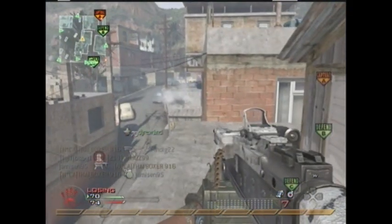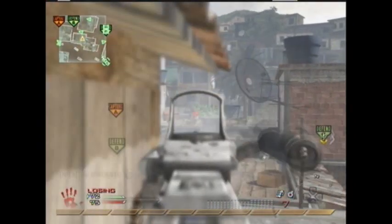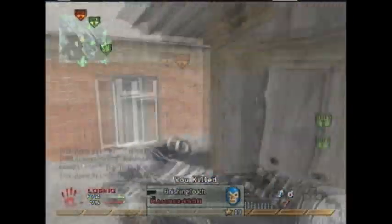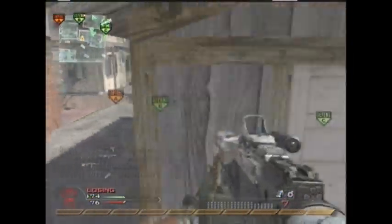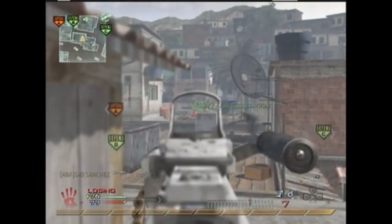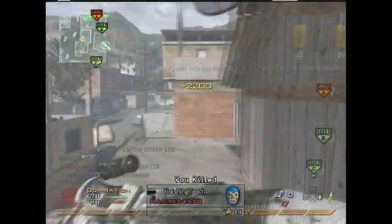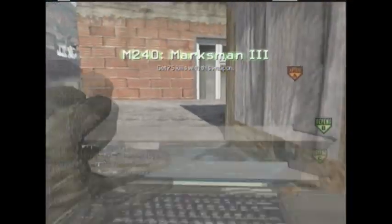I also had a High-Rise request, but I do pretty badly on High-Rise — I always get spawn-trapped because whenever I get High-Rise, I don't have a party. But when I do have a party, it's going to be great because you can just spawn-trap them. I have my Predator here — I'm going to get a double kill, but I think I die and it gets shot down. Yeah, I don't get any kills with it.